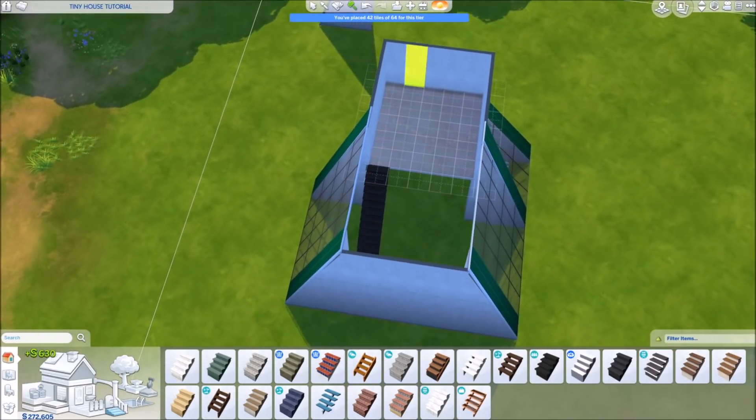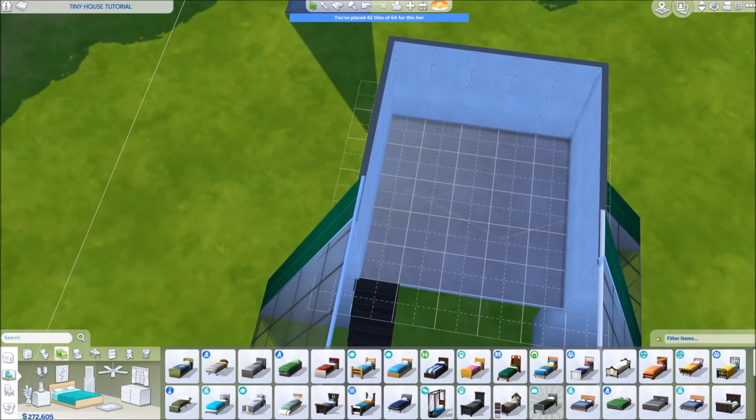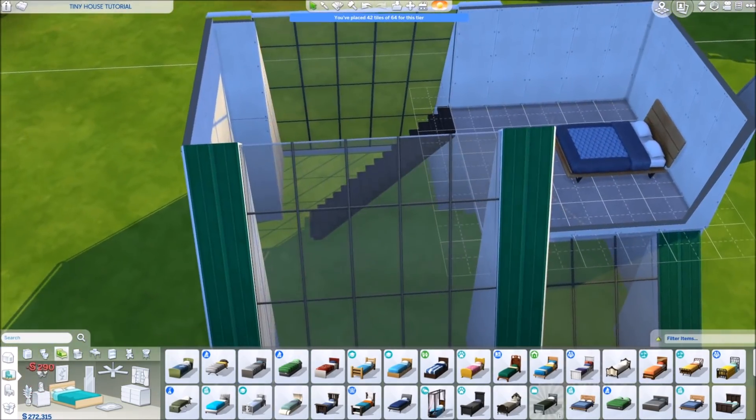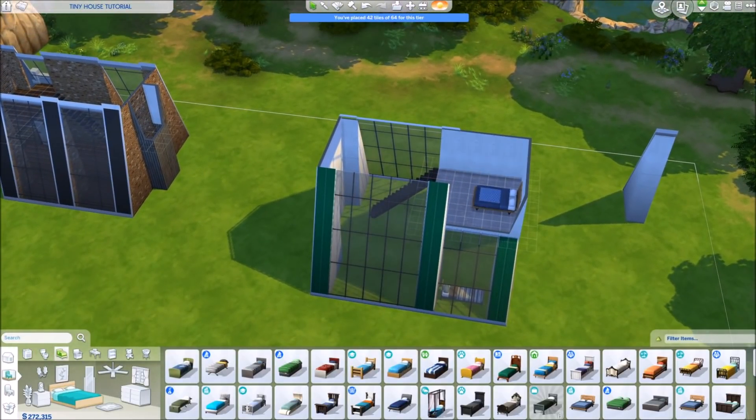Now we have another square up here. As long as there is a grid, Sims can walk on there. You can place normal objects up here — I always like to use a bedroom upstairs for privacy, but you can of course put everything up here as you want.